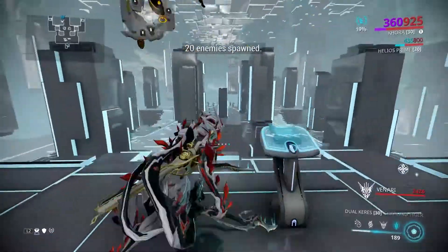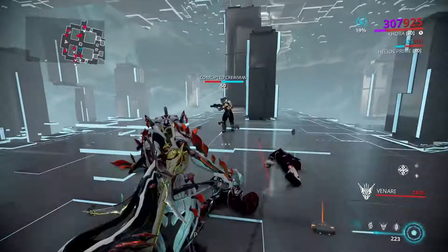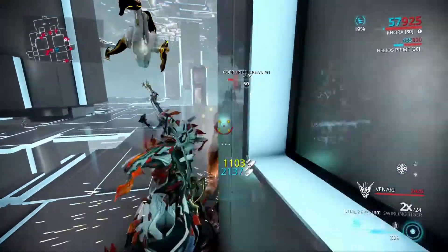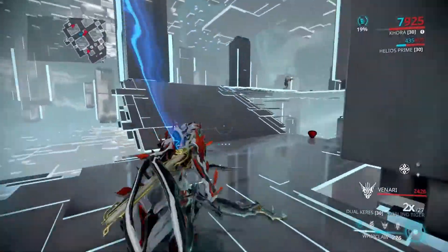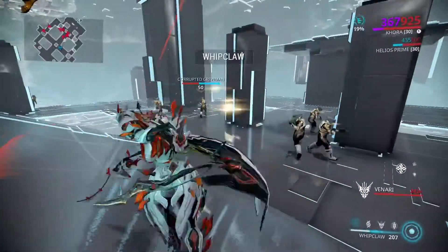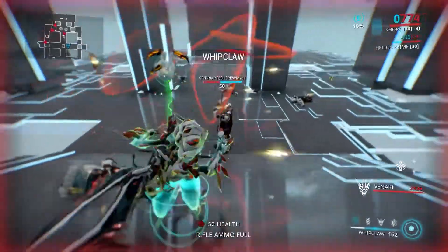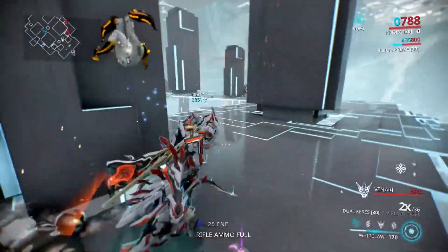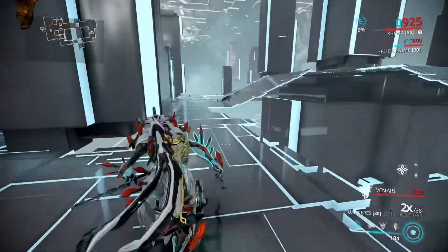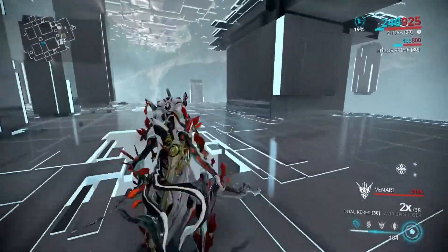So normally what I like to do is build up my combo counter with melee first, then Whip Claw — I'll be doing more damage because it scales off the melee combo counter. I can keep the combo going, Whip Claw him, and radiation procs from my dual carries pop off at the same time.